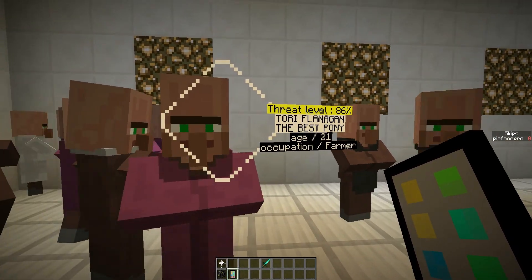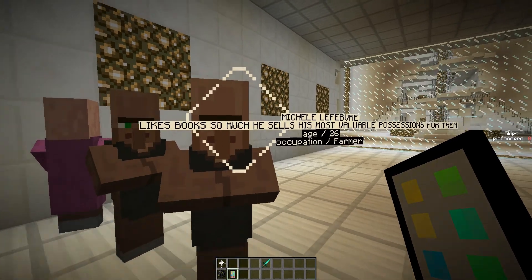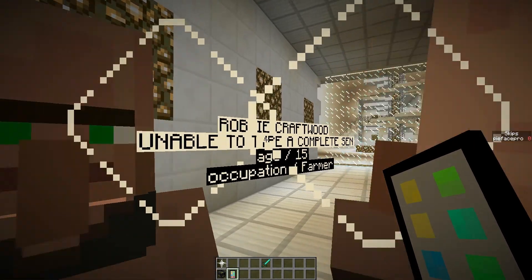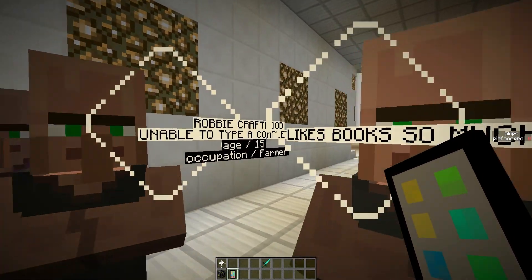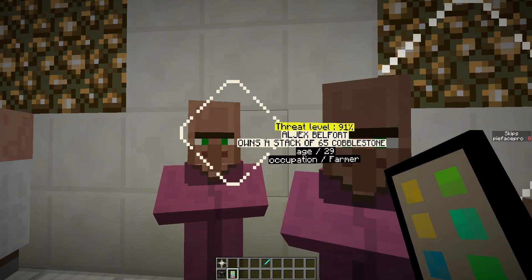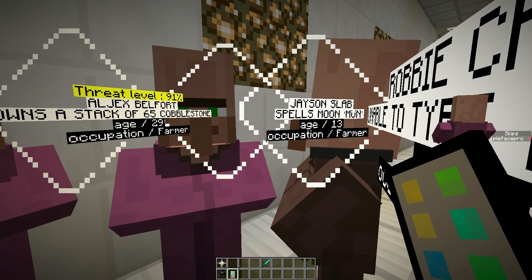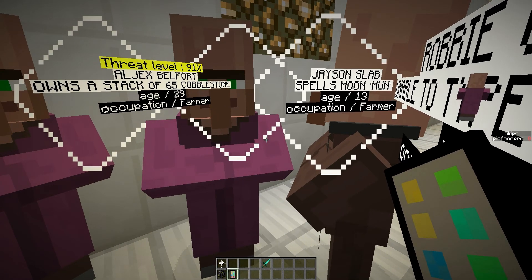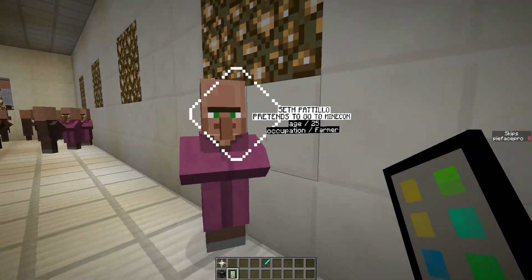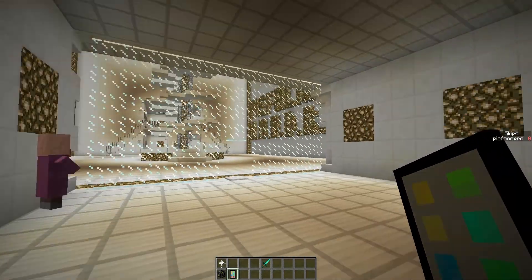It gives you this menu. Tory Flanagan — the best pony. Michelle Lefebvre likes books so much he sells his most valuable possessions for them. Awesome. Robbie Craftwood — unable to type a complete send. That's pretty funny. Algex Belfort owns a stack of 65 cobblestone. Jason Slab spells moon with an umlaut. Seth Patillo pretends to go to Minecon.